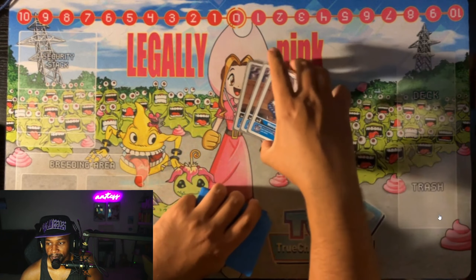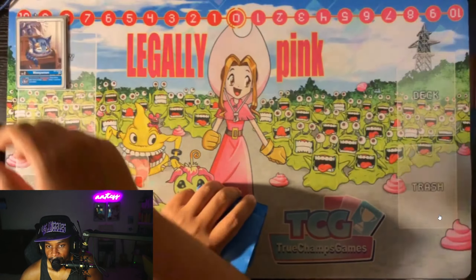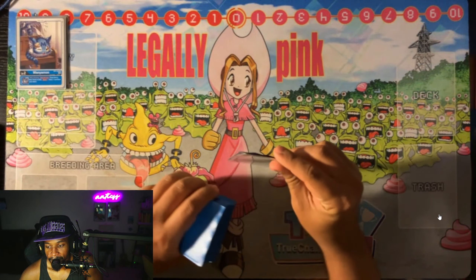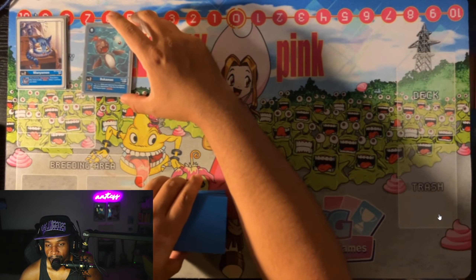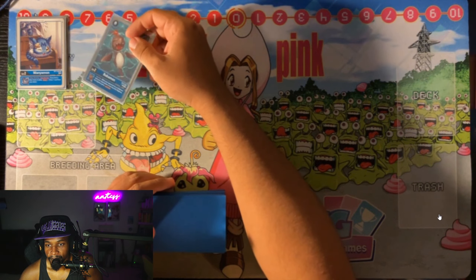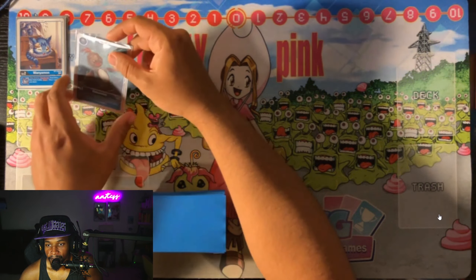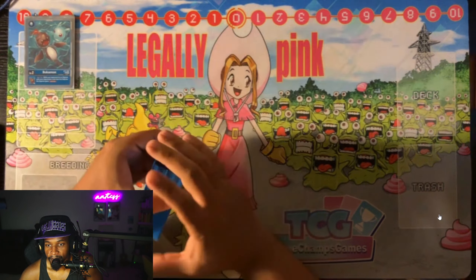Starting off with the eggs, I played three Wanyamon because Bukamon is restricted — this is kind of our next best egg to draw a card if we have a blue tamer. We still played the one restricted Bukamon for jamming: if a component has a Digimon with no more sources than us, we get jamming. This egg was pretty much busted, so that's why they had to restrict it to one, and we still play it.